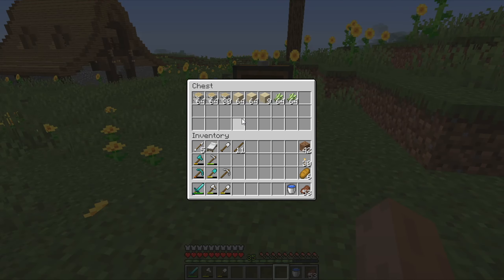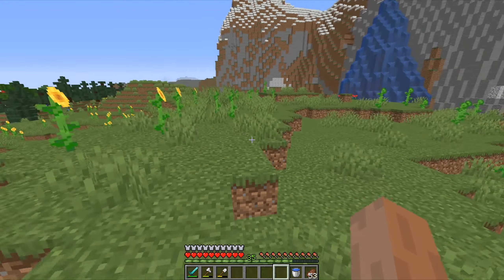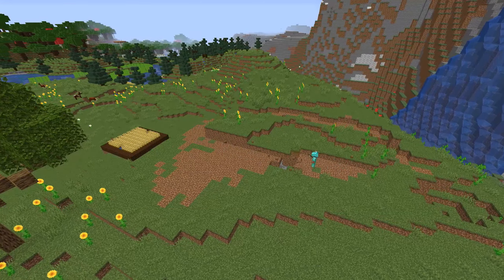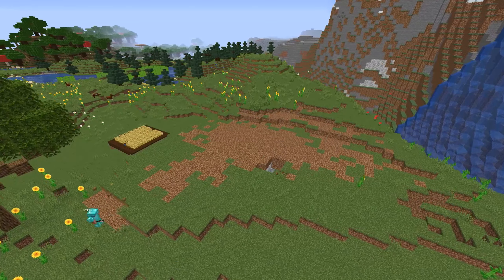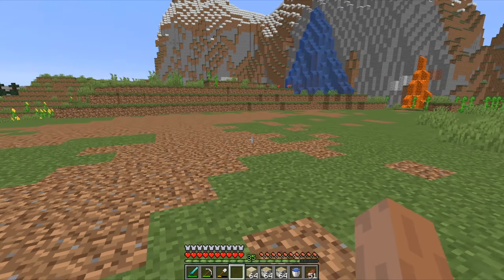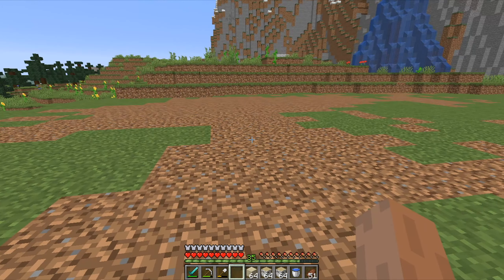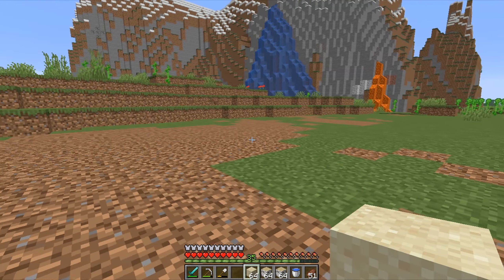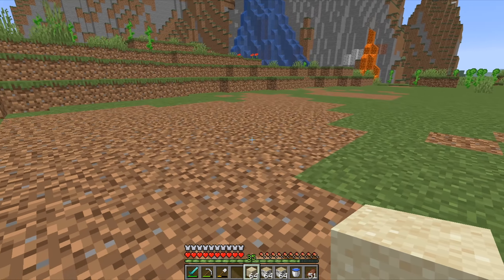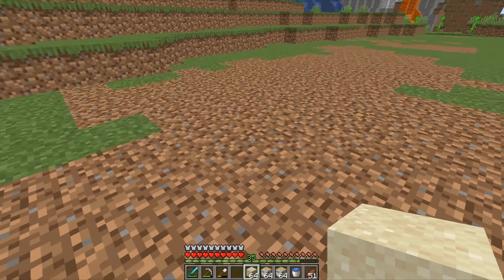I gathered some materials that I need, and now I will just quickly terraform this hill a little bit so I can start building the farm. I cleared this area and this will be the place where I will build this farm. This will be just a simple design, nothing too crazy, and it won't be too big because I don't need this farm to be too big.